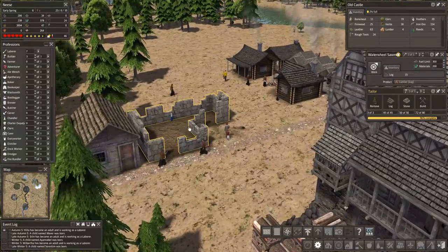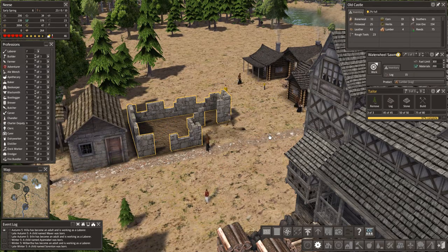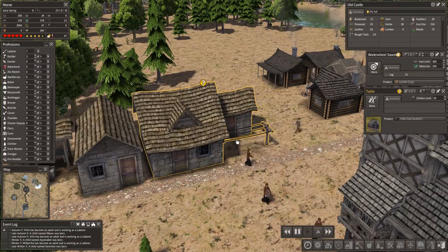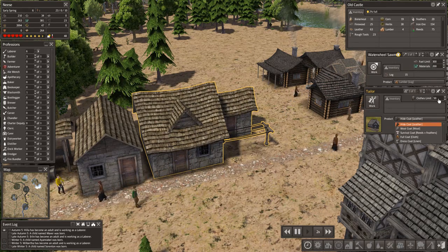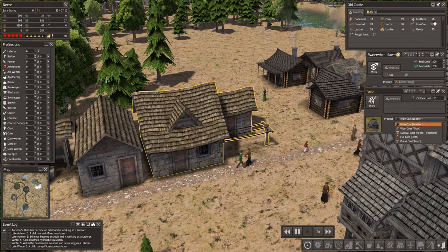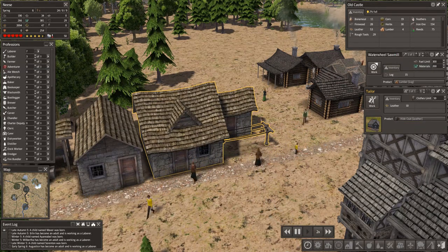What are we doing today? We need to finish off the tailor, which is almost finished. Let's speed up the game a tiny touch. If we add a person in there, we can make hide coats from leather. I'm not sure we're going to make 50 at a time. We've got reeds and feathers as well — survival coats. We've got a lot of leather — 53 leather. Let's stick to hide coats at the moment. We'll leave that on 50.